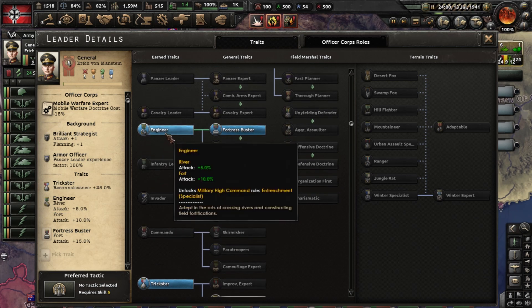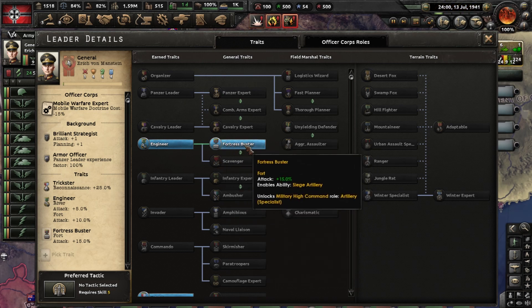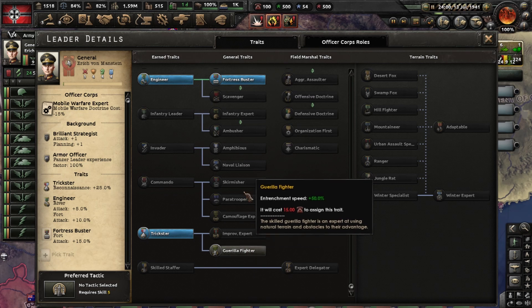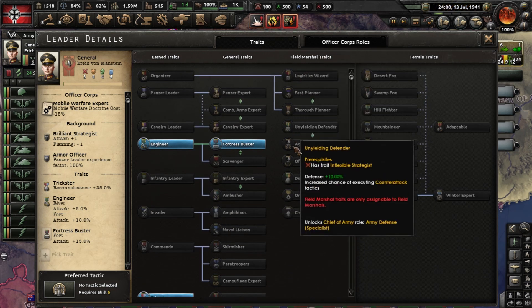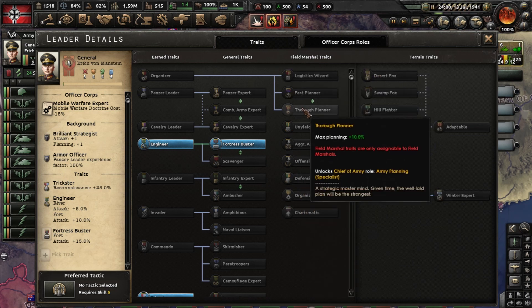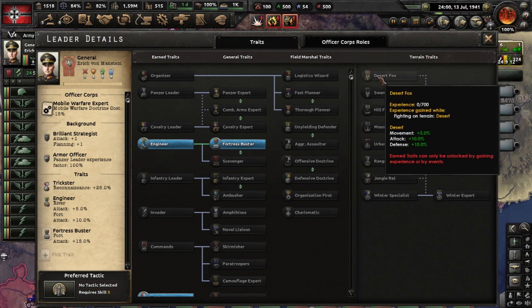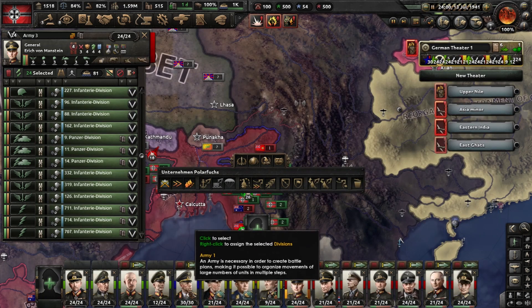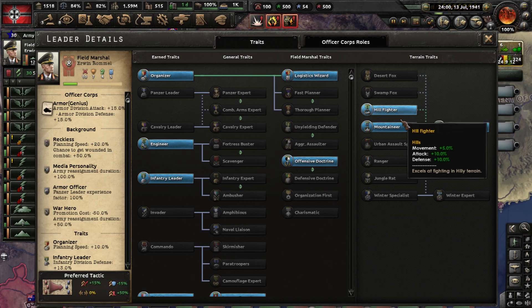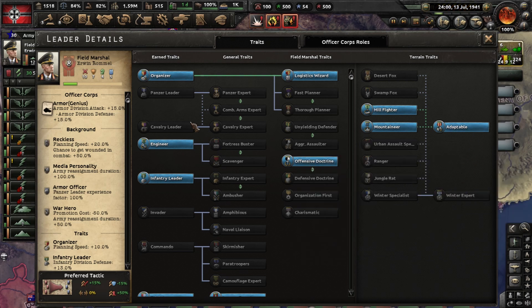These skills you have to farm in combat. As you can see, he has this one earned, but the next category you can buy — with every level you get one perk, and you can use it to buy skills. You can save perks and use them later to unlock higher-tier things. There are also terrain traits like hill fighter and mountaineer that must be earned, while in urban environments his armies receive bonuses to movement, attack, and defense. Those last two must be bought with three points.